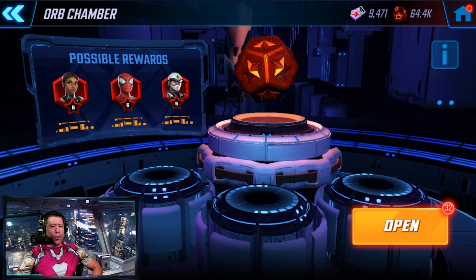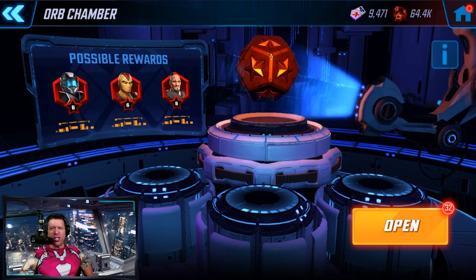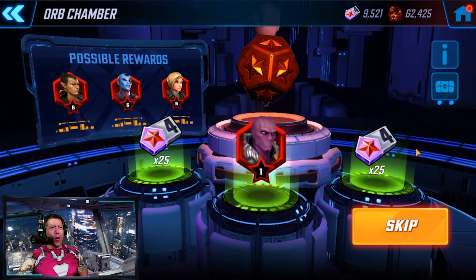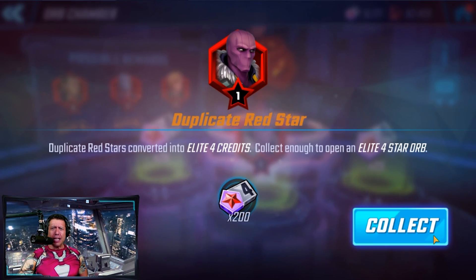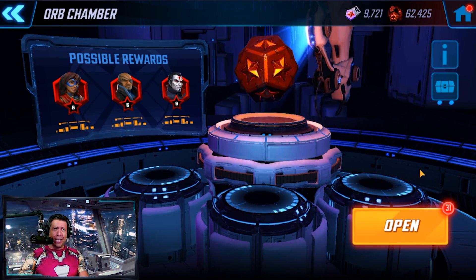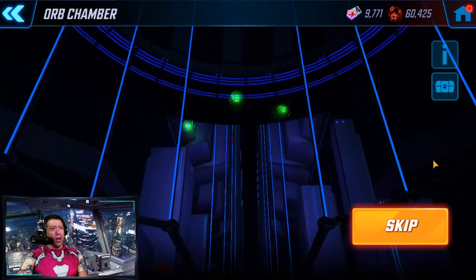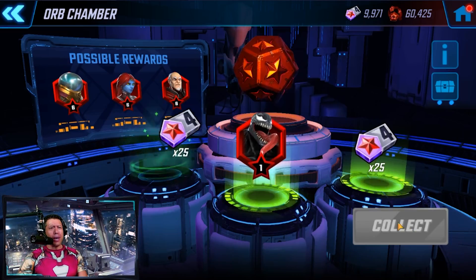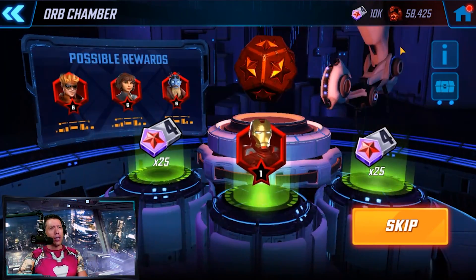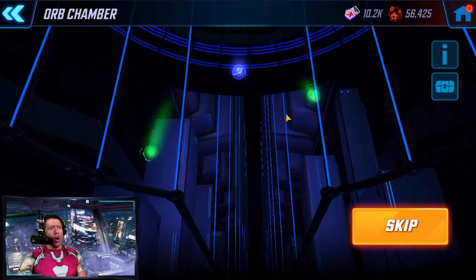Here we are in the orb chamber opening red star orbs for Zemo, the big new Hydra character. First orb - it is for Zemo. We possibly could get a guaranteed three red star Zemo in Blitz just by scoring high, so we need a bigger Zemo. We could probably stop at a four, but let's keep going - this is a very good character. We already have two four-star elites to open.